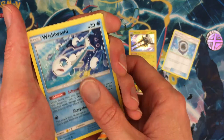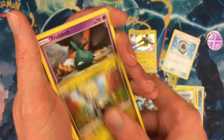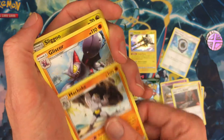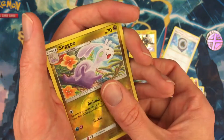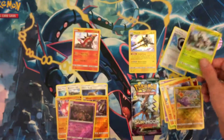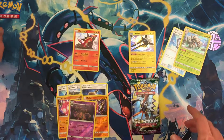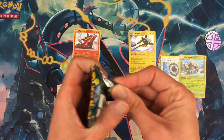Second Vikavolt pack: Wishiwashi, Litten, Wimpod, Chansey, Morelull, Trumbeak, Fairy Energy, Altar of the Moon, Machoke. Glasscore, Slugma reverse holo, and a Snowy Wishiwashi holo rare. Slugma is just an uncommon — I haven't learned all the rarities of all these cards yet, but I'm working on it.